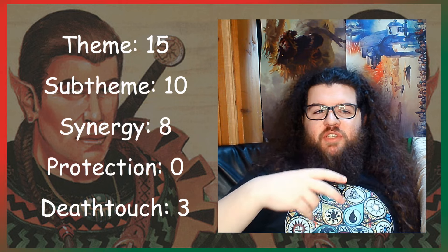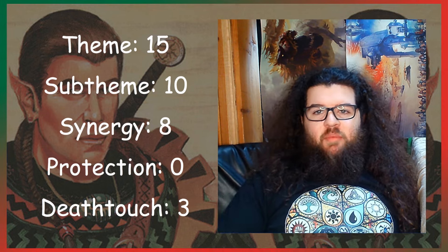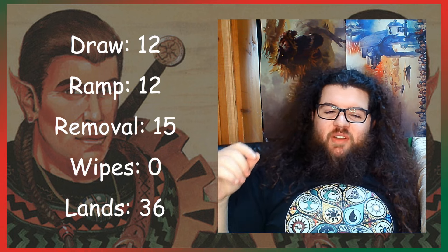The synergy cards are just stuff that goes along with Rampage-like effects. The sub-theme cards are things like Lure, which force your opponent's creatures to block your creatures, so you can get Rampage to go off and kill tons of creatures in combat. For the rest of the breakdown: 12 draw, 12 ramp, 15 removal, 0 board wipes, and 36 lands.